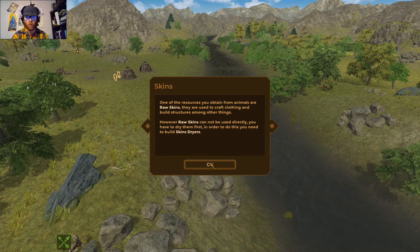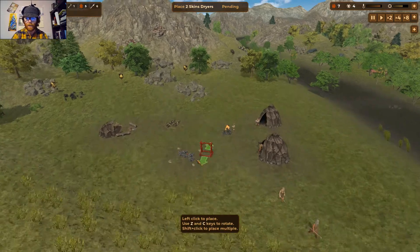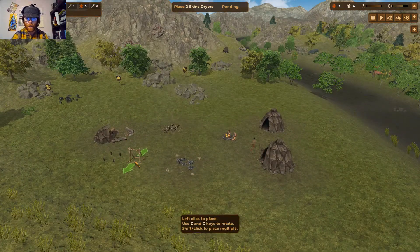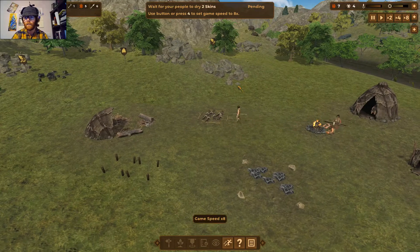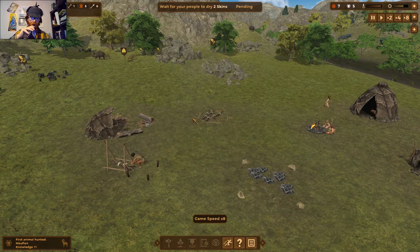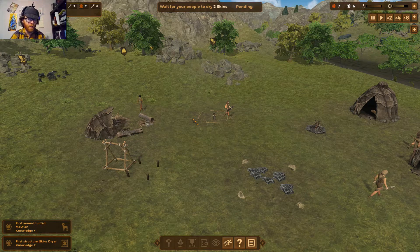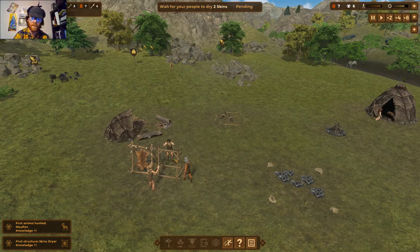One of the resources you get from animals are raw skins, used to craft clothing and build structures. However, raw skins can't be used directly — you'll have to dry them first by building skin dryers. Let's place those near the crafter. We'll speed up time to wait for them to build and process two skins. We've been slowly gathering knowledge points — one for hunting a new animal and one for building skin dryers.